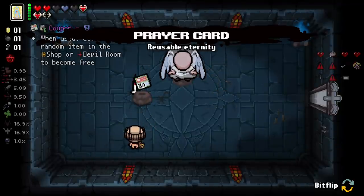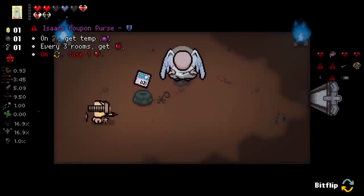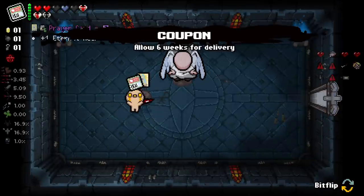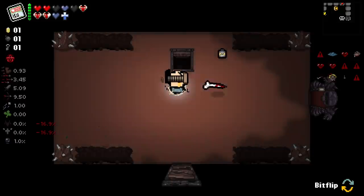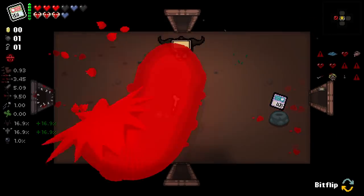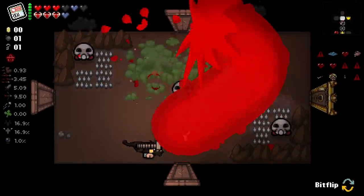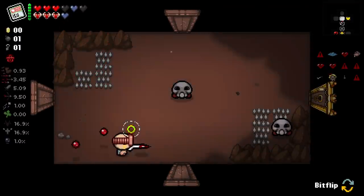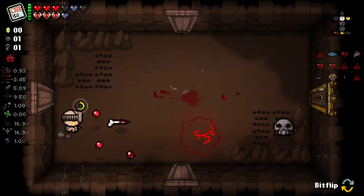Every three rooms get Isaac's Heart - no thank you. Instead, let's corrupt this: each floor, use Soul of Azazel. Get the Blanket. I can deal with that. Does Soul of Azazel last three rooms? I don't think it does, does it? It does - that's pretty good. And also, getting Coupon every floor means we get an item every floor.